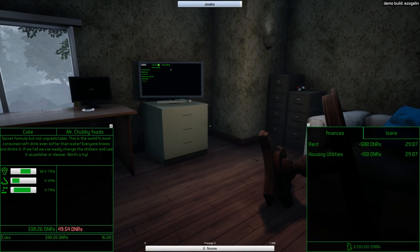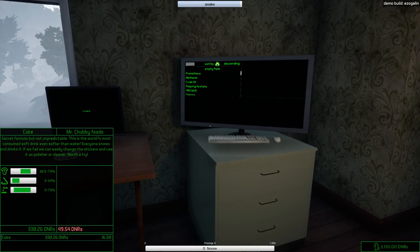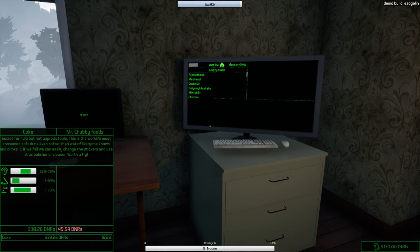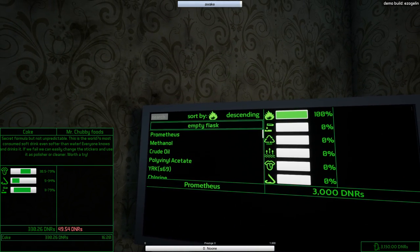We can see our timer in the bottom right showing how much time we have to make this. To make coke we need the taste to be between 38 and 79, smell between 5 and 34, and corrosion between 11 and 79. There are six properties in total. It doesn't really matter exactly where they land in the spectrum as long as they're within range. First, let's buy an empty flask.